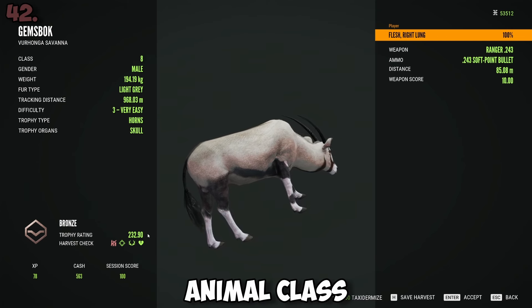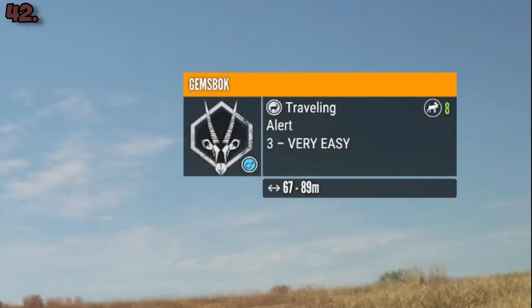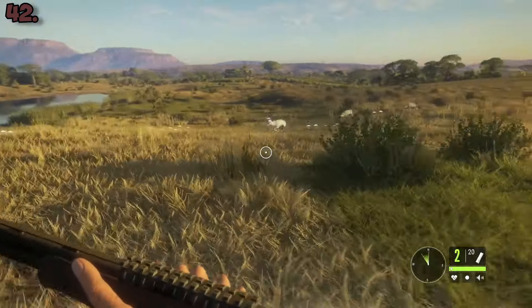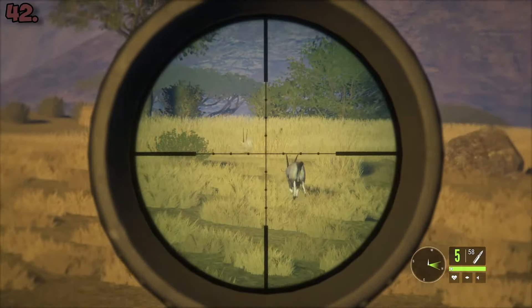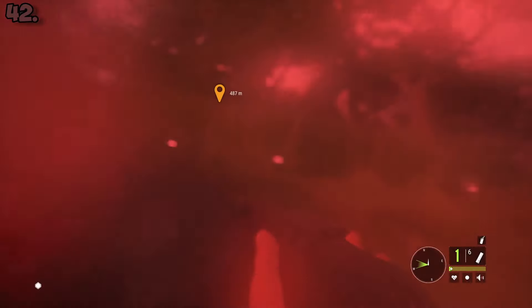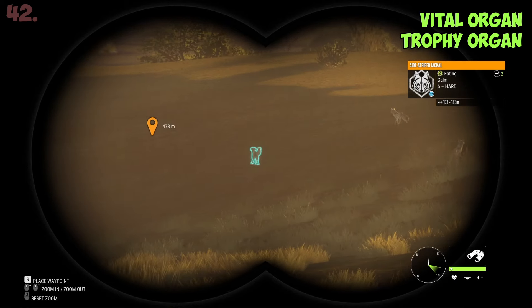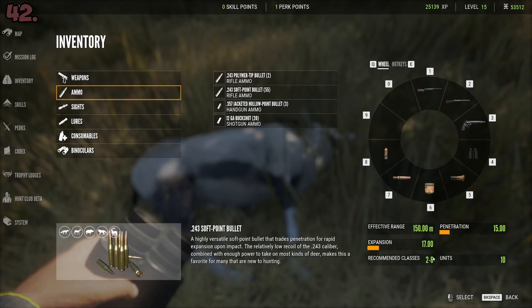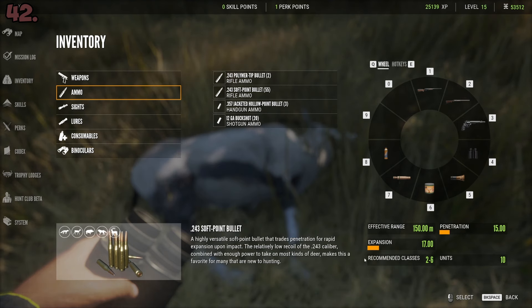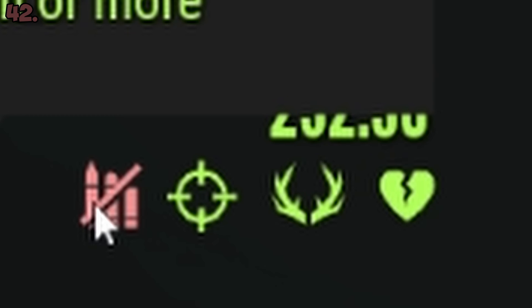All species have an animal class number, which is generally how big the species is. Don't confuse this with the animal difficulty, which is specific to an individual animal, whereas all members of the same species belong to the same animal class. For instance, all jackrabbits are class 1 and Gemsbok are class 8. Small animals automatically pass the vital organ and trophy organ harvest checks, so you only need to worry about the ammunition check. The Ranger 243 only has ammo that supports hunting between animal classes 2 and 6, so if you hunt a moose or Gemsbok with your Ranger, you will not pass the ammunition harvest check.